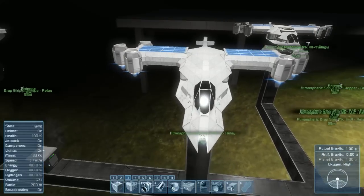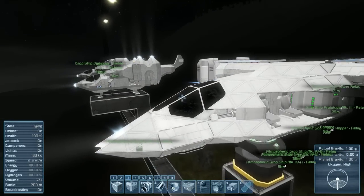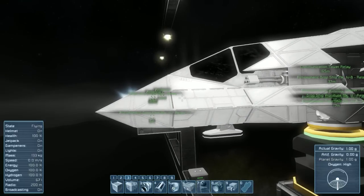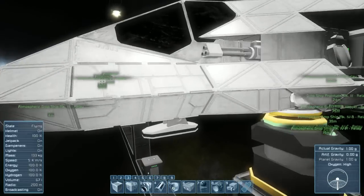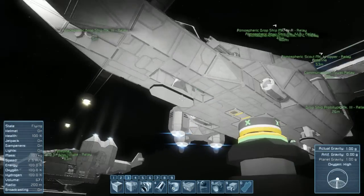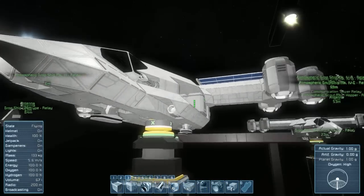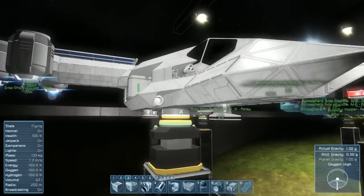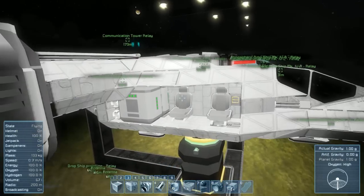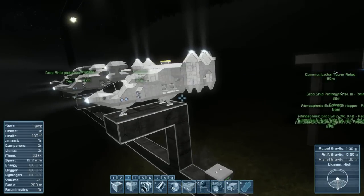With the Mark III, we reduced the profile again. Since we were now on a planet, it's hard to get in and out at ground level, so we had to lower the cockpit. We cut out a section and recessed the landing gear — the earlier models used a small landing gear mod, but everything from the Mark III onward is completely built with vanilla parts, no mods used. We expanded the number of batteries, added solar panels, kept the seats on the side but moved them forward, and reduced the number of guns from the Mark II armed variant down to two.